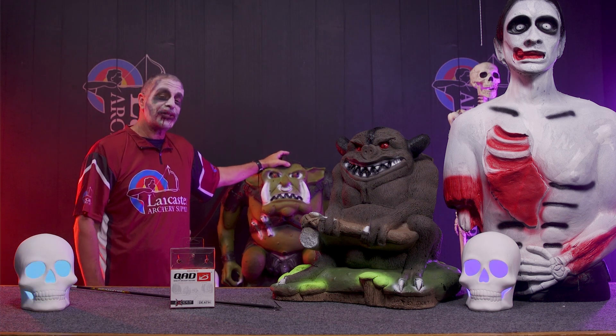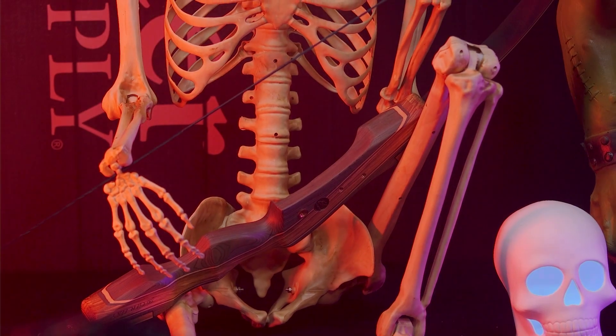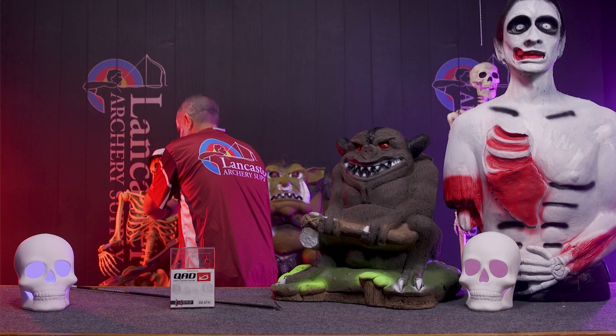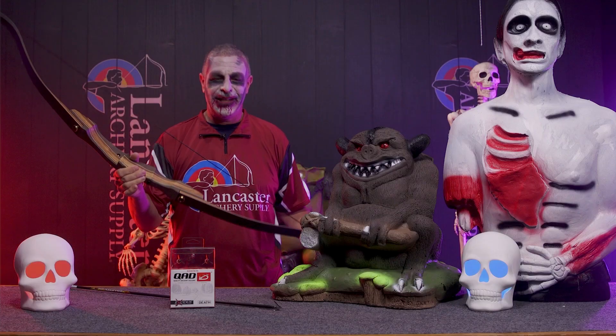One of the things you can shoot these targets with is a traditional bow. I had one around here — my buddy back here is holding onto it. Can I borrow this for a second? Let me take this off your hands. He's going to fall over there — he's dead. The Galaxy Sage Elite.